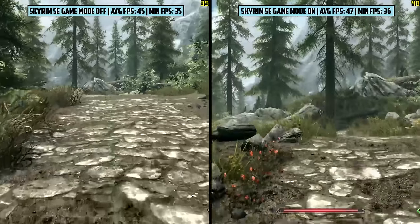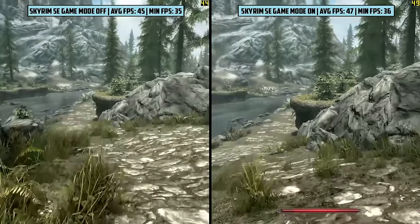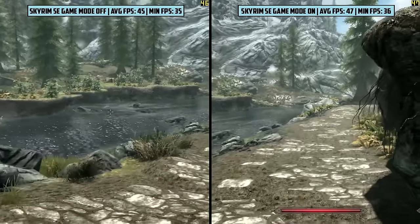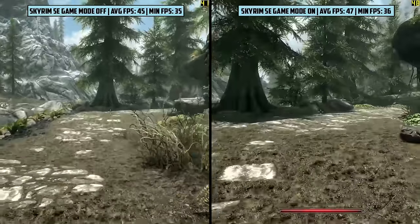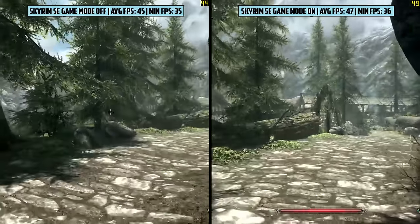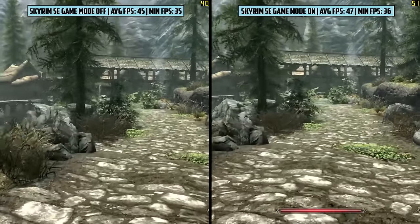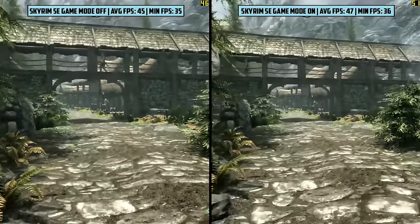Skyrim Remastered up next — we're on the high preset with 1080p resolution, and we saw an average of 45 frames per second throughout our playtime. There weren't any nasty hiccups here, and switching to game mode we saw 47, 2 frames more, but it's still a difference. With Microsoft saying that the difference would be small, it can be hard to tell if it's just coincidence or not.